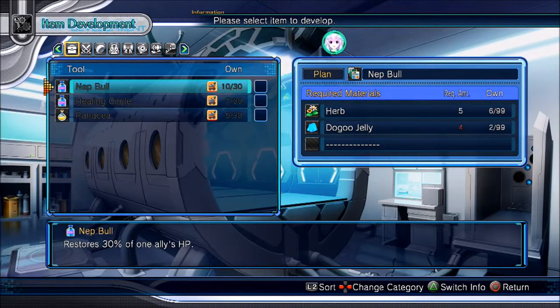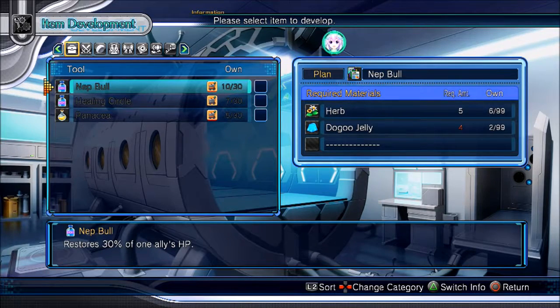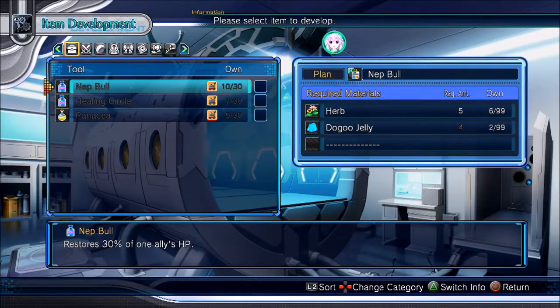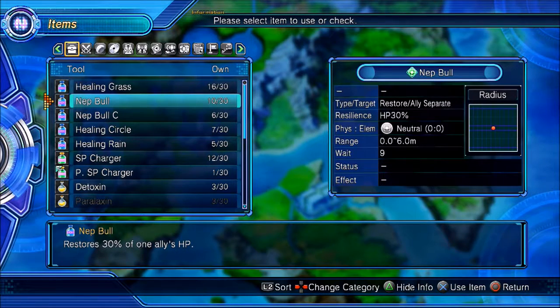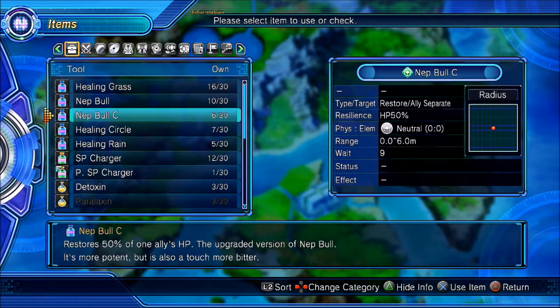Two more Dogoo Jellies and we'll be able to craft Net Bulls, which are much much better. Net Bulls — let's take a look at the items here. Healing Grass is 800, Healing Pods do 2,000. There's gonna come a point in the game where 30% heal is more than 2,000, which sounds insane. The Net Bulls and Net Bull Cs are very, very useful.